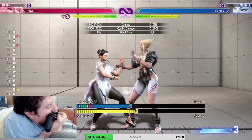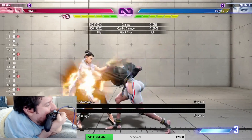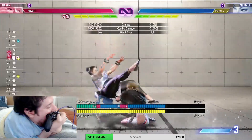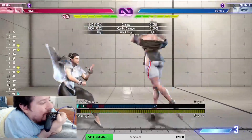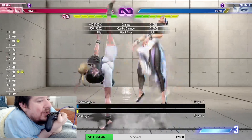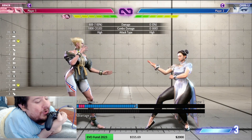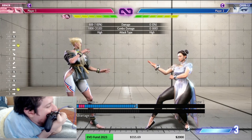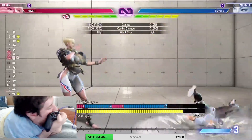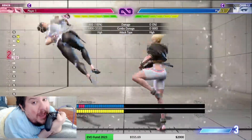Heavy into heavy is really good. Crouching heavy is negative, standing heavy punch is zero. Those don't cancel. Standing middle kick does cancel, so you can go into that. The hardest thing is the mental adjustment — this anti-air move looks like Nash's anti-air but Nash's is down-to-back, not down-to-forward. So when I see someone jump I instinctively want to do down-back, but it's actually down-forward. Keep that in mind: anti-air is forward, not back.